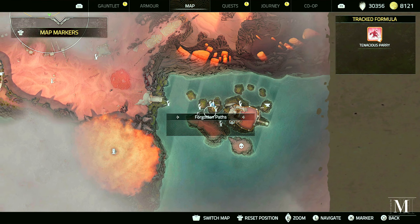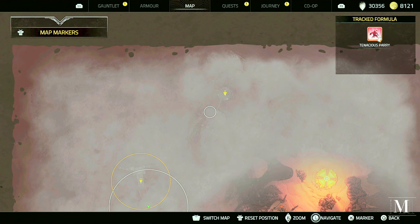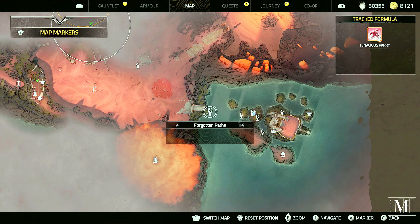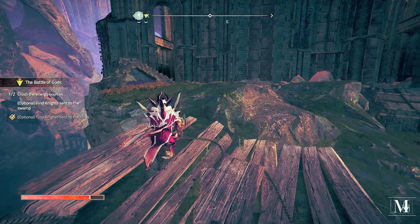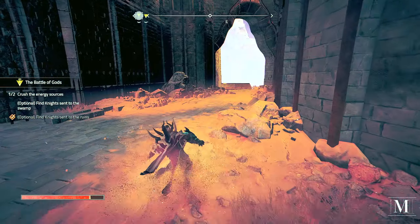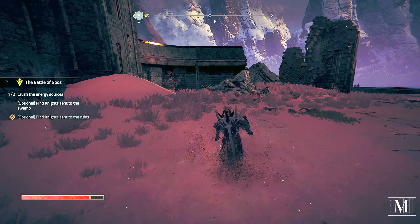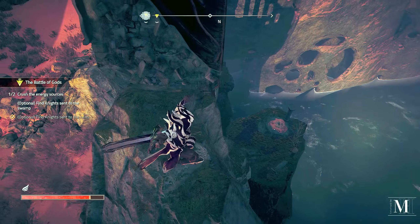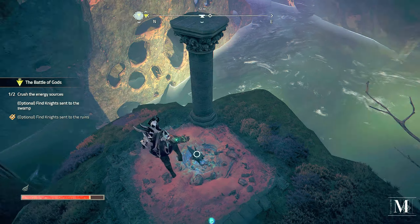Got an anvil there. A watchtower — I don't really want to do the watchtower just yet. We've got the other one there. What's this one? The Battle of the Gods. Ancient armour. The best way just to go and get this anvil and fast travel. I wish we could just click on the anvils and fast travel there instead of running to an anvil — on some games they do that, where you just open your map and fast travel, which makes it a lot easier and makes the gameplay better as well.